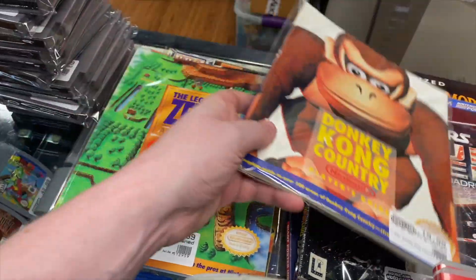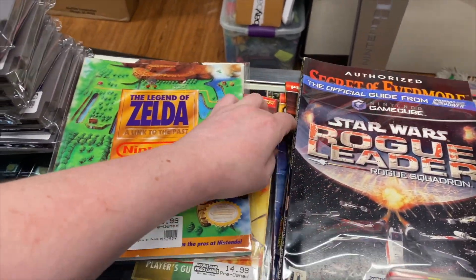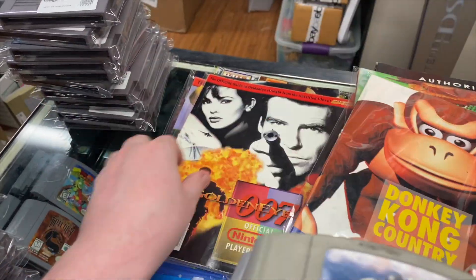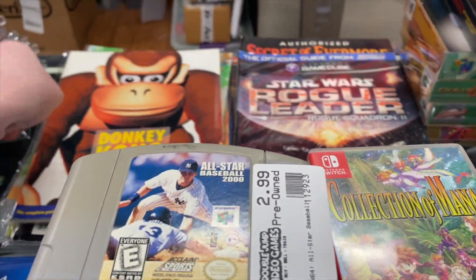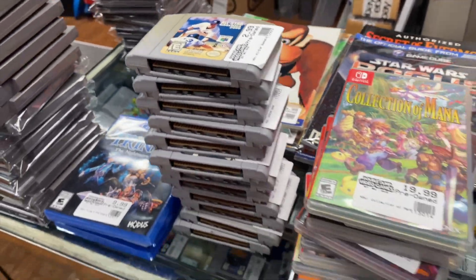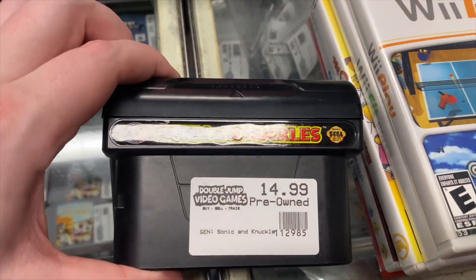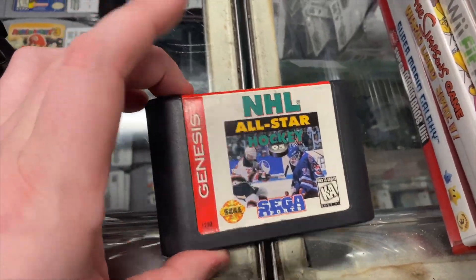Some of these strategy guides — Donkey Kong, Link to the Past, GoldenEye, Star Fox — I'm going to take home, because the only part of my collection that's not cataloged is strategy guides. I'm pretty sure I already have some of these so we'll see. Then we have Batman Forever, Mortal Kombat, and Art of Fighting for Super Nintendo, and Sonic and Knuckles, college football, Tecmo Super Bowl 3, and NHL All-Star Hockey for Genesis.